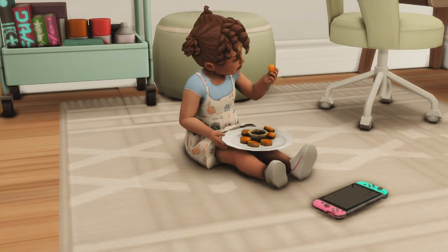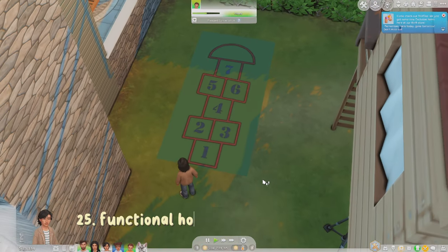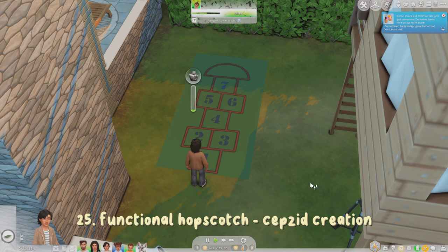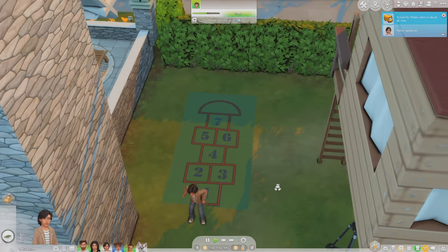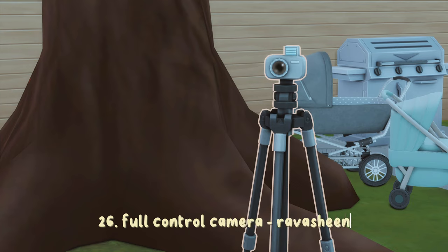My sim is now eating her chicken nuggets. The next mod is this functional hopscotch — I'll get my sim to play on it and they can just play hopscotch. It adds a nice little animation for kids.